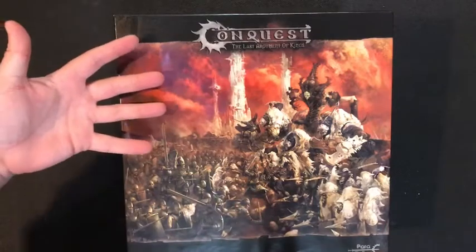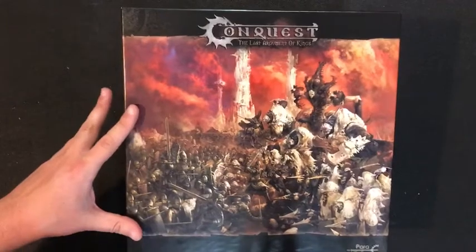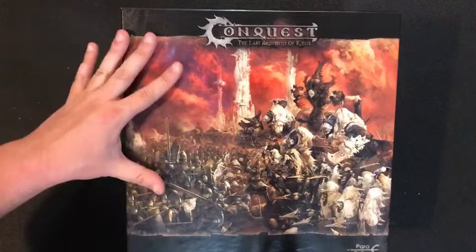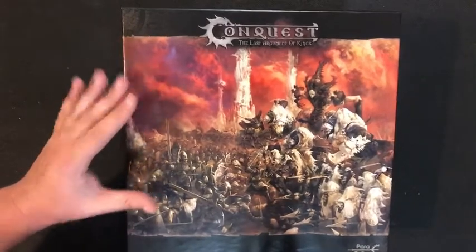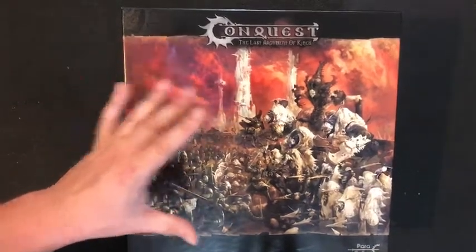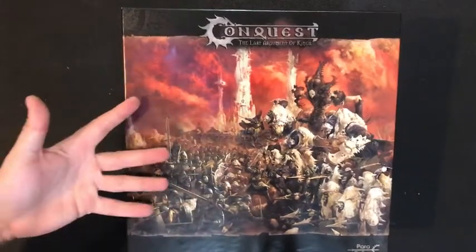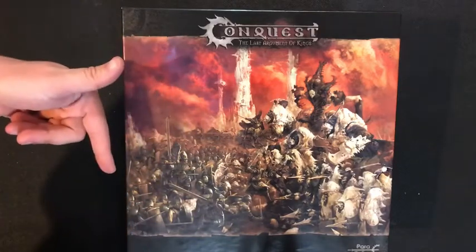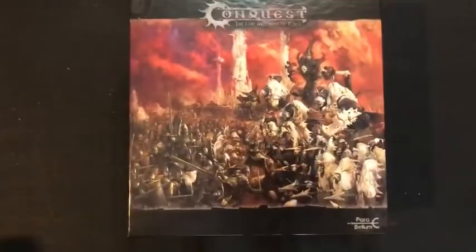This is the starter set for the game. It retails for $99 on the Parabellum website. Currently — this is the end of September 2020 — they're doing a deal where if you buy the starter set you get two bonus units free, which is like a $70 value. So you're getting a huge starter bundle for that money. Check it out if you're interested; I'll put a link down below for their web store.